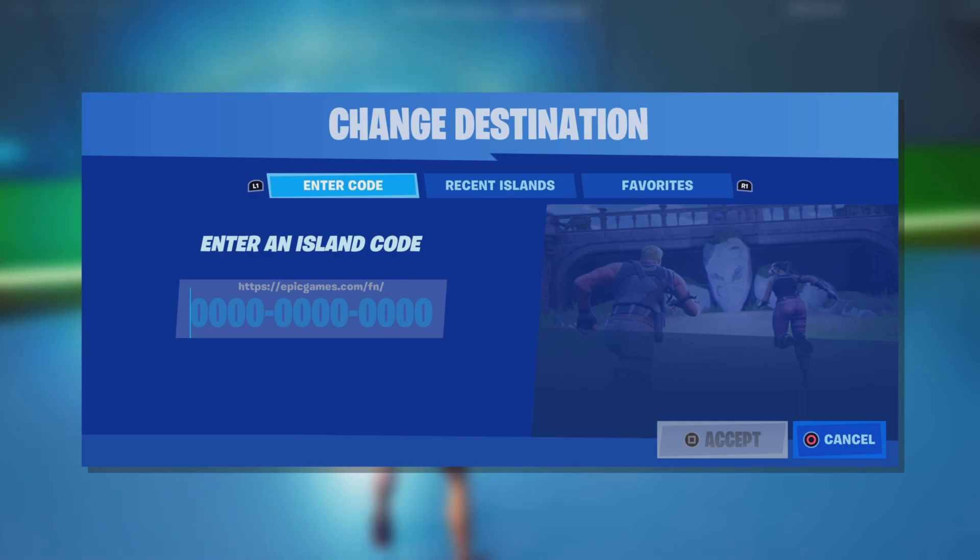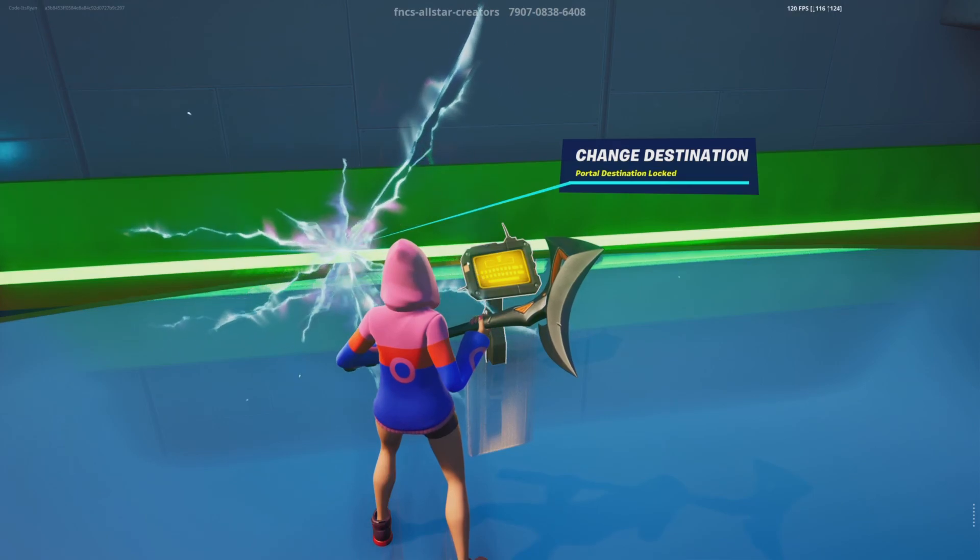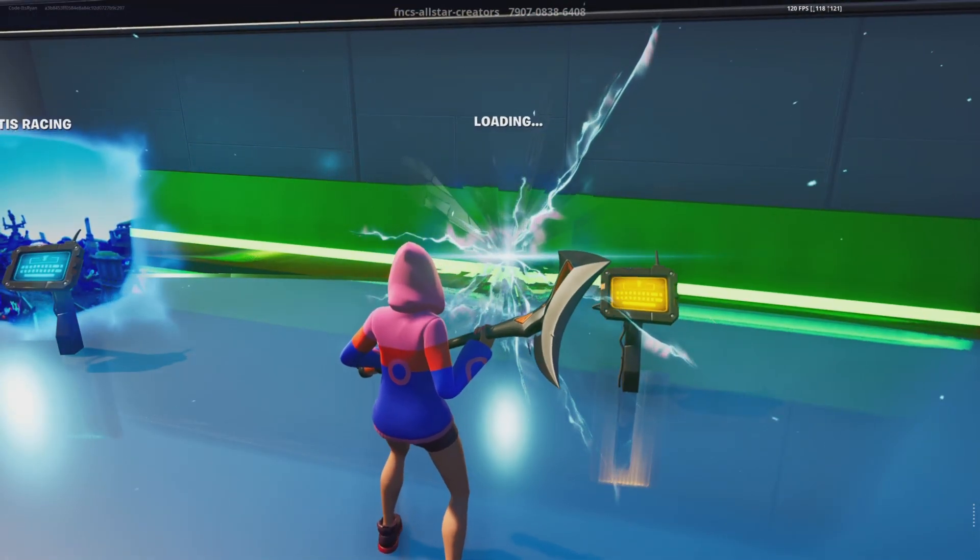The code you will want to put in is 3386-84-18, and then the last digits are 3087. As you can see on the screen, this is called Tilted Zone Wars XL. This is the map right here — put this code in and I'll see you guys once we are inside the game.